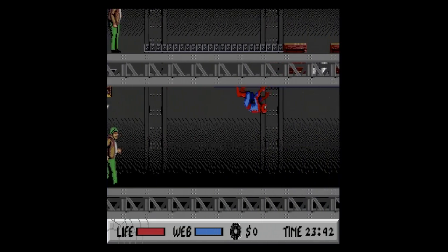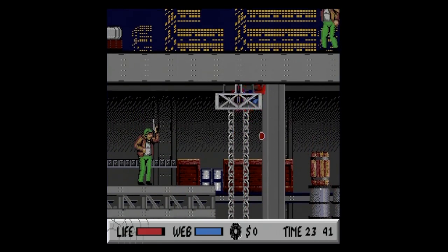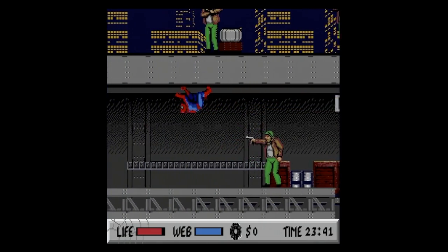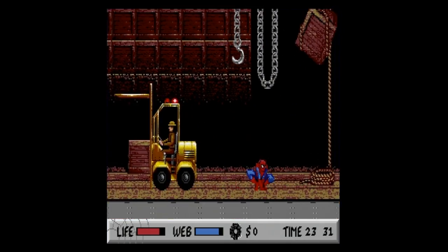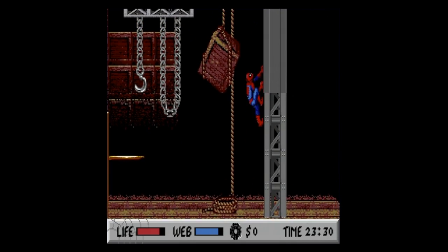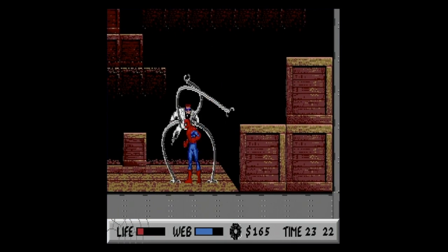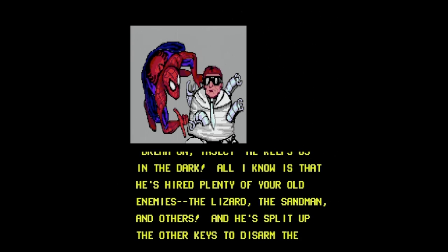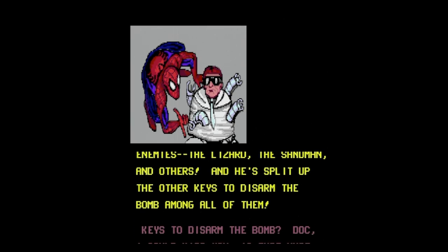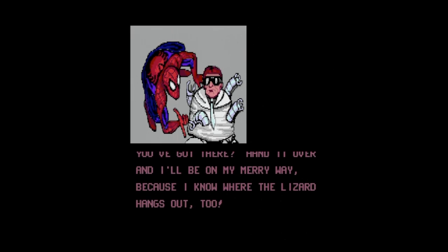Word on the street has it that Dr. Octopus is held up in a warehouse. Navigate through, taking down thugs equipped with guns and knives who keep to a predictable pattern. Eventually you'll hit what I think is a mid-boss — a guy driving a forklift who works me over more than Doc Ock does every time. Knock out the driver, then take down Doc Ock and obtain the first key. You get to read an exchange between Spider-Man and the Doc, where it's revealed that the Lizard, Sandman, and at least two others are holding the remaining four keys — a nice touch for anyone who didn't catch this in the manual.